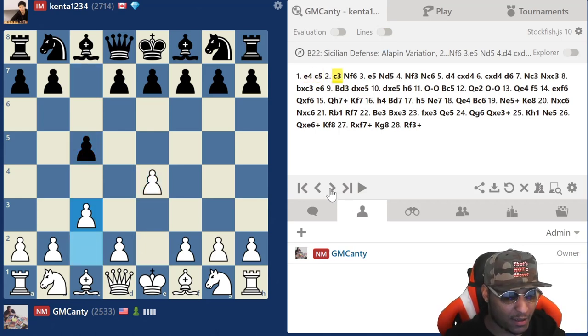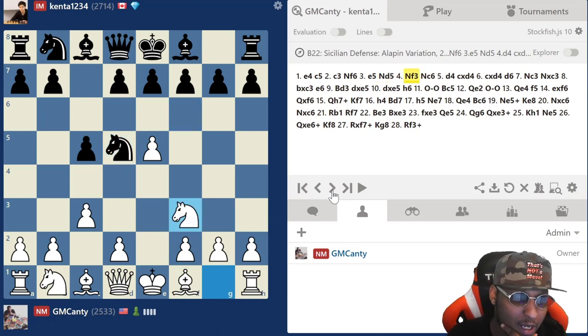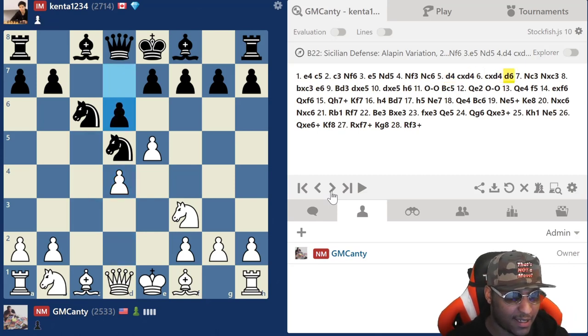e4 c5 c3 as usual, knight f6 and then e5 — this is the usual stuff. There's a course right under this video, still half off. So knight to d5, knight f3, knight to c6, d4 — this is all covered in the course.